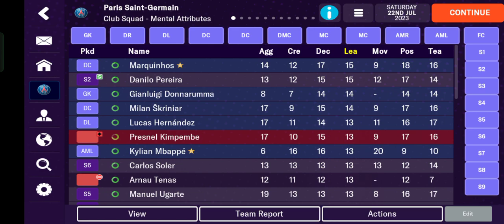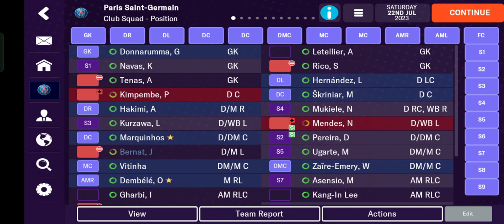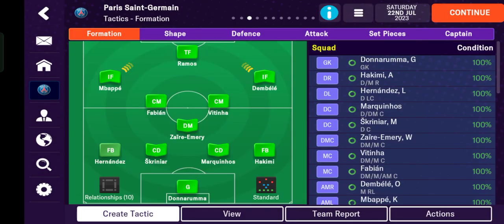As you can see, there are some variables here. Tap the leader filter. The highest attribute point is 15, held by Marquinho. Marquinho is very suitable as your captain.